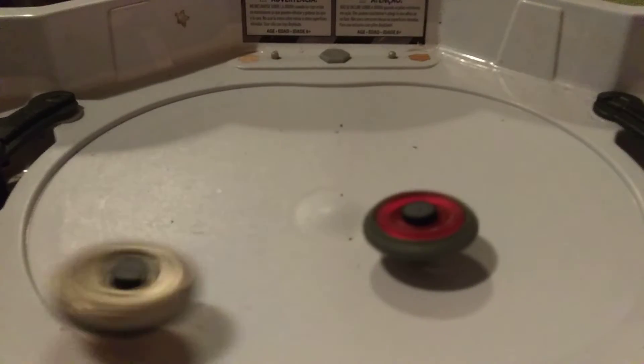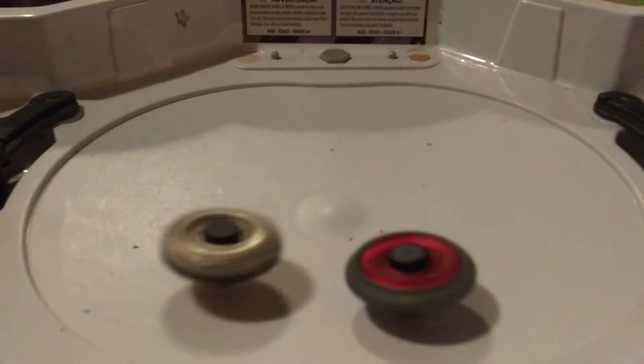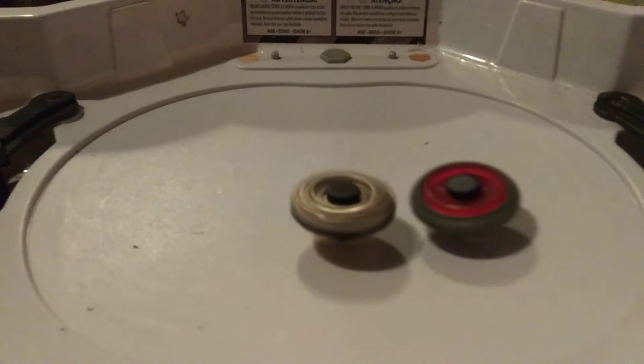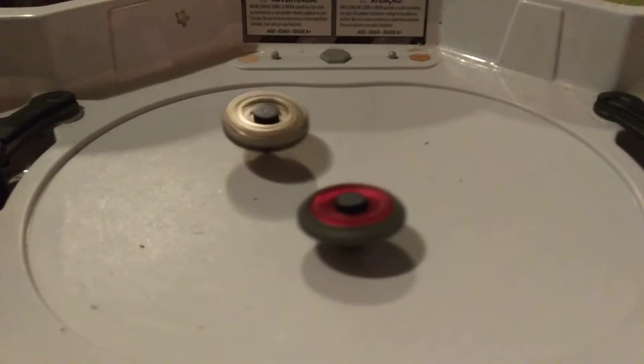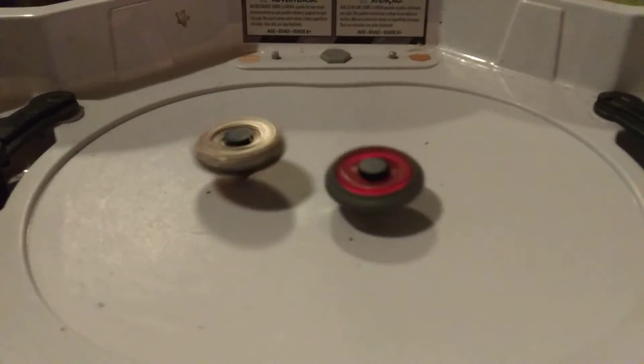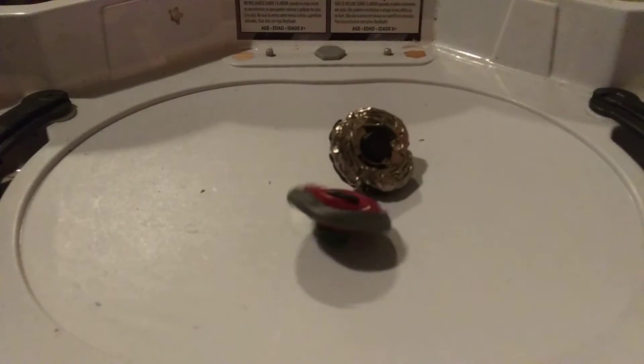Now we're getting in some attacks. Doesn't it seem like Destructor has the power to beat Pegasus? It's too heavy. And the winner is Ball Toms. Ball Toms moves on to the second round.